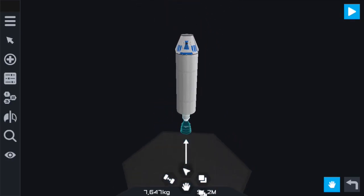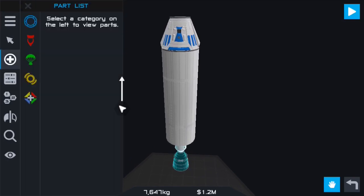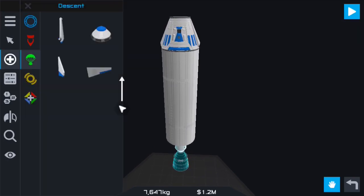I'm thinking the only way to show how to use engines is to pretty much just build something that gets into orbit and show you how I go about doing it. It might not be the right way, it might not be the wrong way, but this is how I do it personally and I think this might help. So we're just going to build something that gets into orbit here.